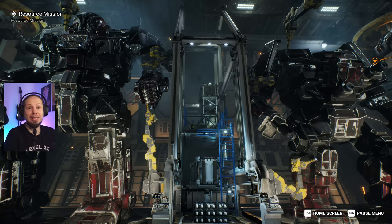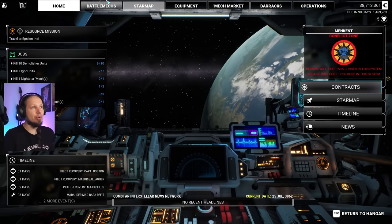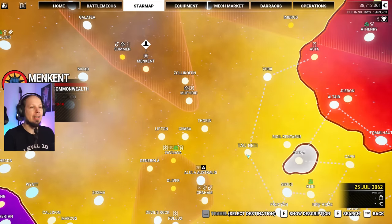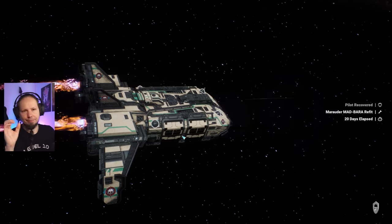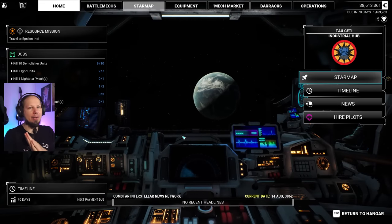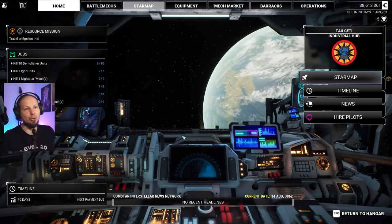I'm excited today because we are building a new mech. We have gotten a lot of equipment in the last few sessions and I want to put them to good use. We will start by going to an industrial hub, and then we have to make a decision which I'm not quite clear on yet. But let's go to Towseti, go down here, have a good time, do some battlefield repairs, and just build a thing. I found some very good MRM-30s and I want to put them to good use.